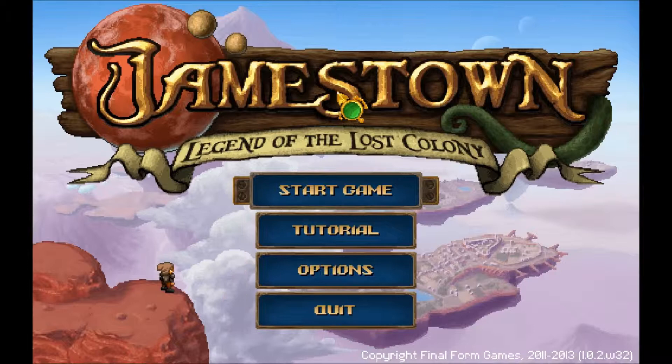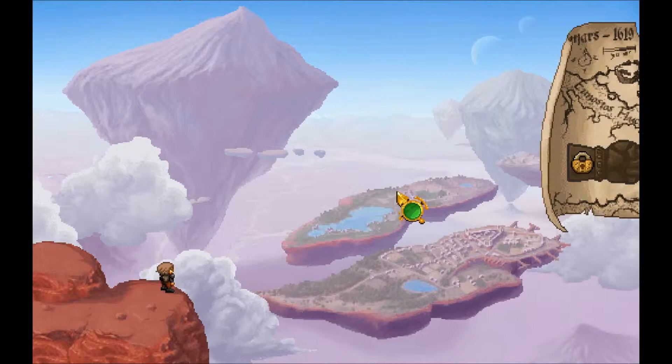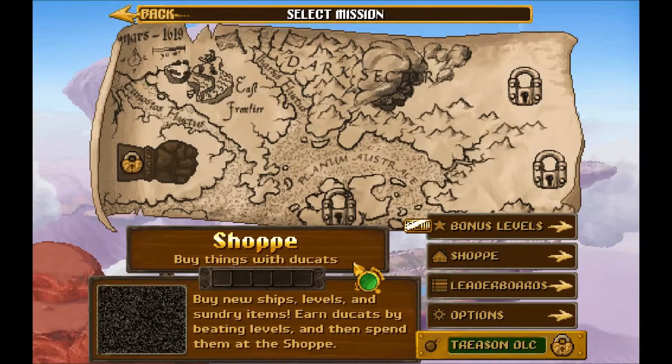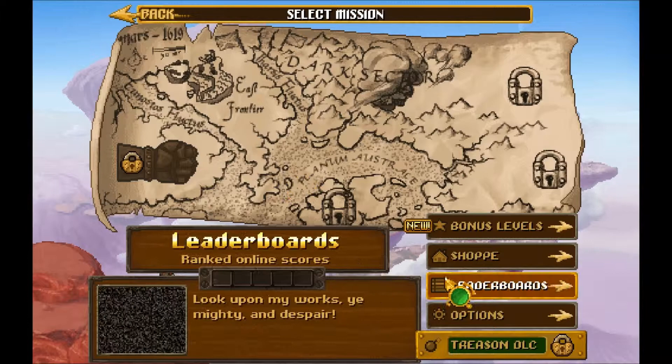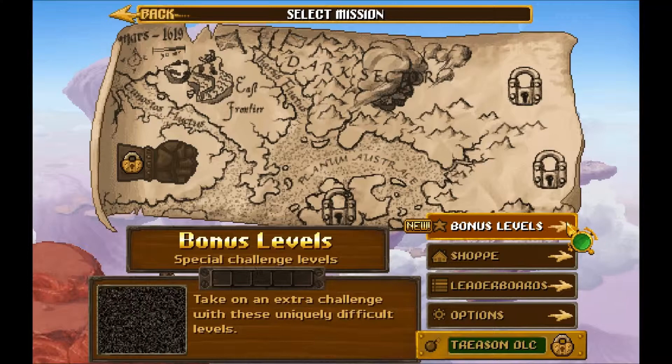It's a fun party game — you can have up to four people playing at a time with mice, keyboards, controllers, anything. So let's go ahead and jump in. I've played a couple levels of it, so you'll see here this is the first level, it's the East Frontier. The Dark Sector, and then these three are still locked. There's a gauntlet mode where you play every level back to back, and you can buy that in the shop, where you can spend your coins to buy new ships, levels, and stuff. There are also bonus levels where you can earn more coins — they're just generally harder levels.